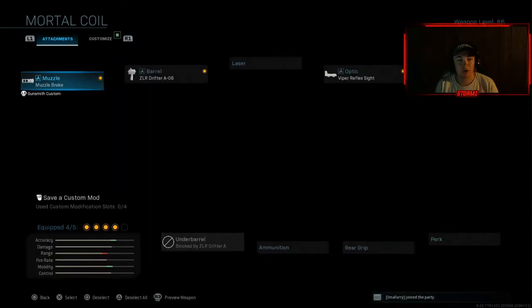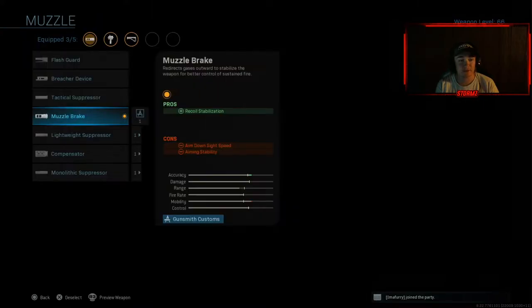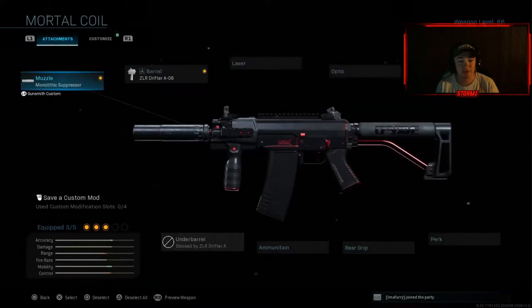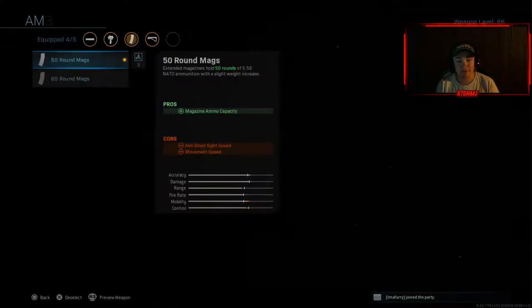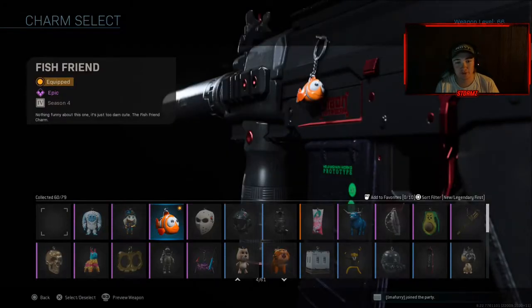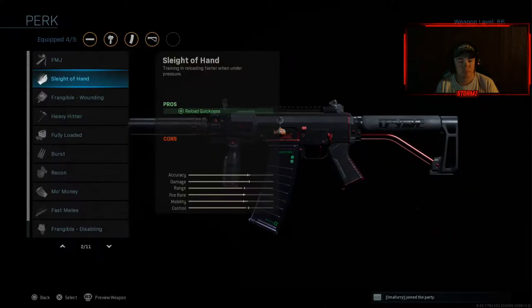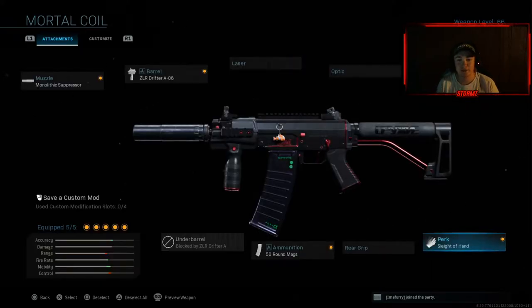Alright guys, we got the Mortar Coil. I'm gonna take the sight off of it and probably take the muzzle brake off and put Monolithic on there, just because it doesn't change how the gun looks. I'm gonna add the 50-round mags because you gotta have them on the GRAW. I'm gonna leave everything else the way it is and put Nemo on here. Oh wait, we get to add a fifth attachment — I thought I already had five. We're gonna throw Sleight of Hand on there too for faster reload speed.